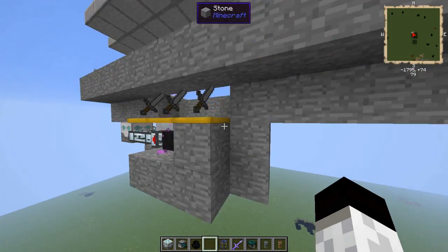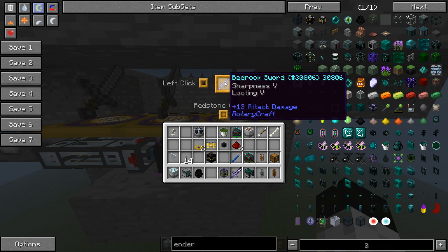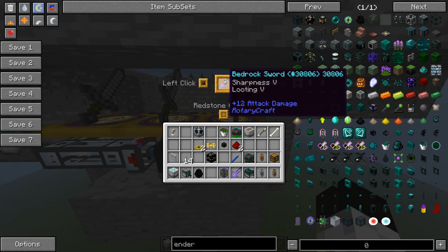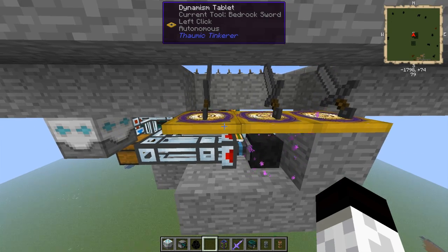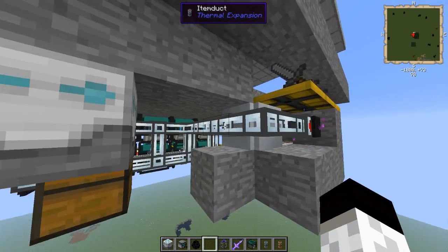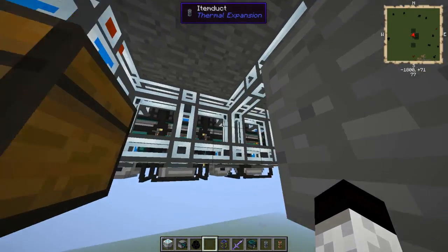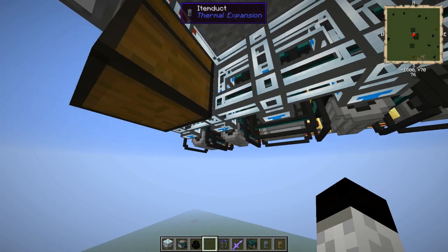We have three dynamism tablets — this, once again, could be turtles with bedrock swords. These have Looting 5 and Sharpness 5, so you get more mob drops. We have item ducts that run from our vacuum hopper around, and this runs into, in this case, 10 Ender Generators.